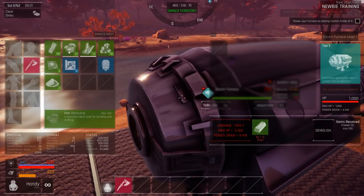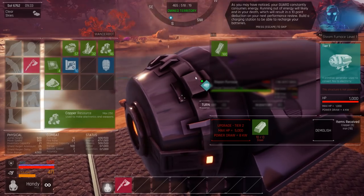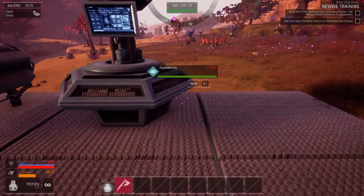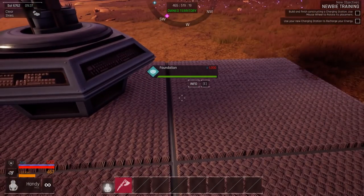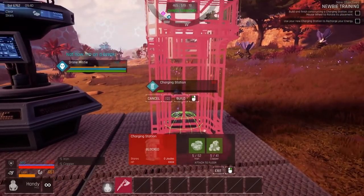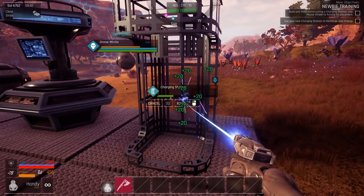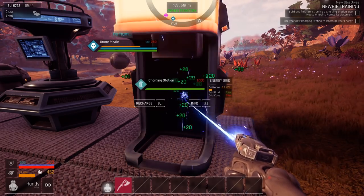Power it by putting carbon in. I got a bunch. There it is. Build and finish constructing a charging station. Use mouse wheel to rotate its placement. So this would be how we get our energy back, because there's a little energy meter there. It kind of determines how long I can go. That's fixer bot working on the thing. The drone Misty is kind of pointless, it barely does anything.